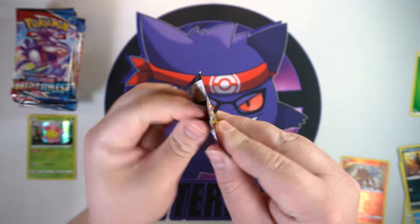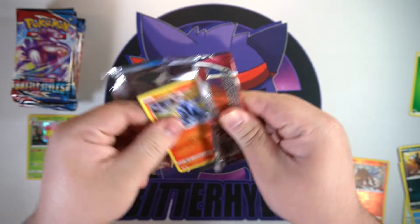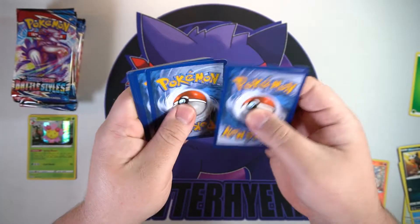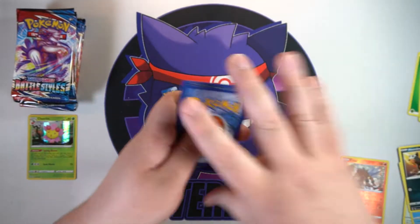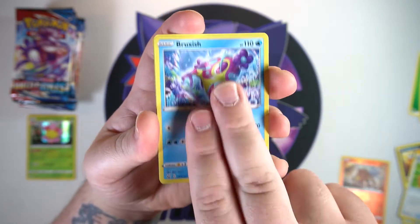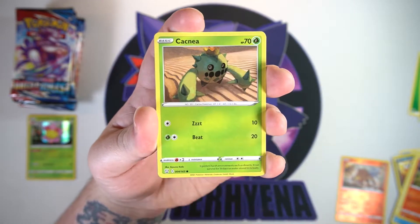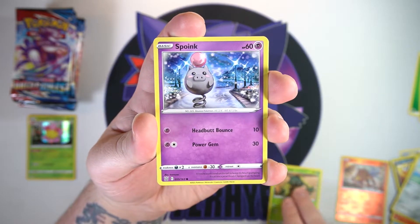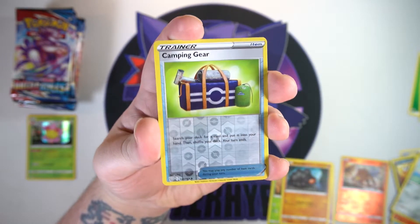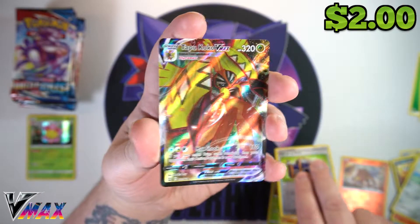I did pick this booster box up from my buddy James over at Awesome Games, same as the last video - link is in the description if you want to try to get your hands on some packs. There is your code. I did go through and look at the list of what cards are the most expensive in this set. Of course gold cards are up there, we got the alt art cards, but the Single Strike Urshifu is by far the most expensive card in the set, so fingers crossed.